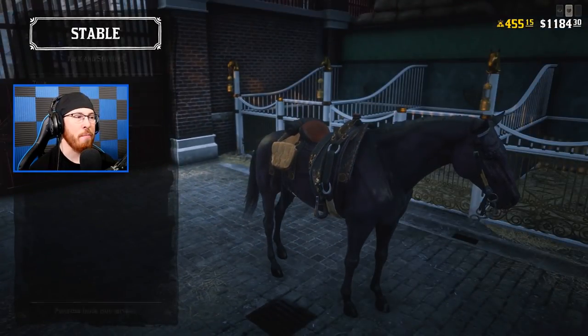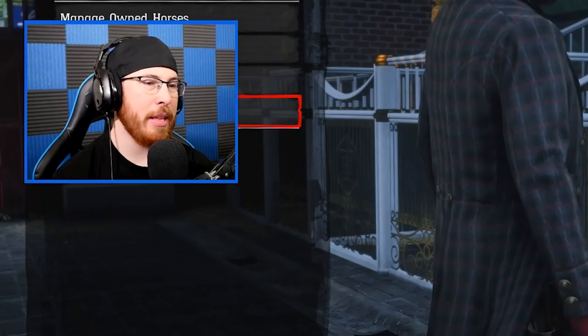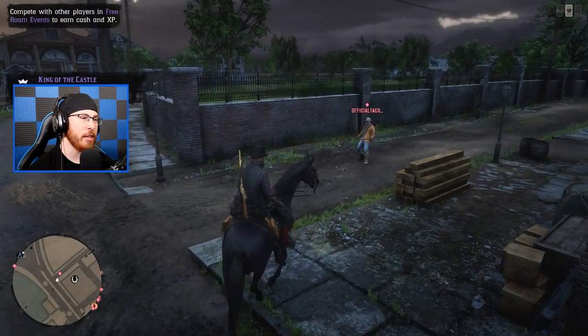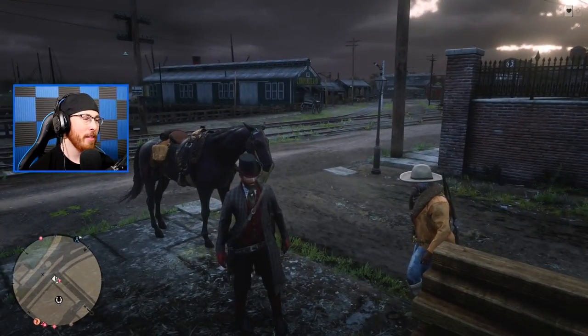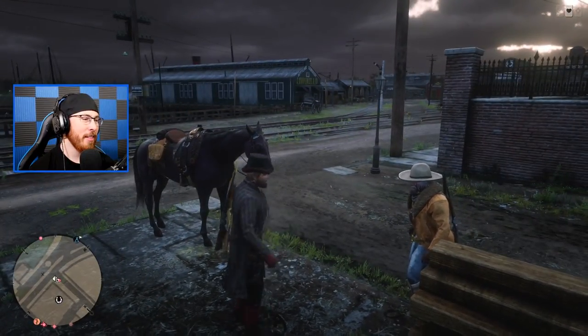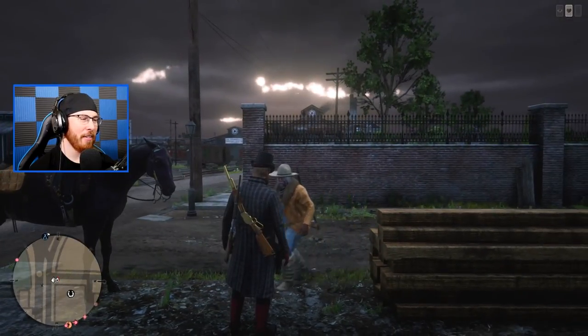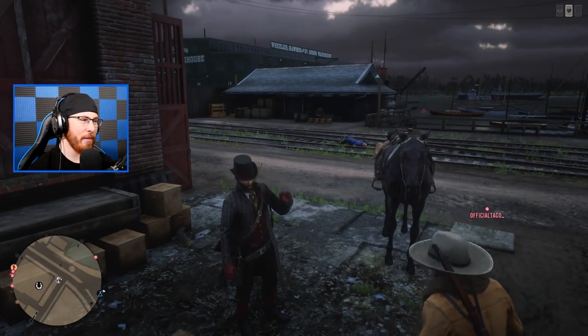It looks like we've purchased everything. Taco, have you loaded in? All right, let me load out of the stables. Taco, this is my moment to shine. What do you think? Can you do a spin? You're rocking with the gray, the red, the black, the gold tie. All right, I like it.